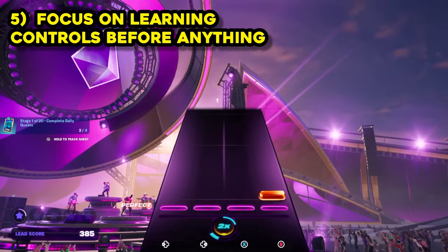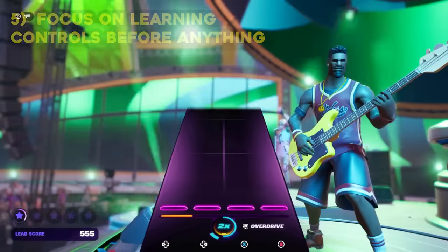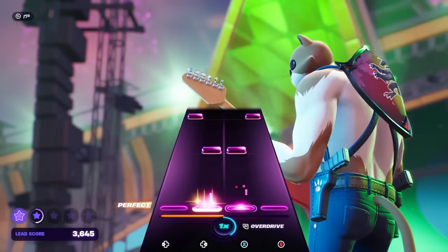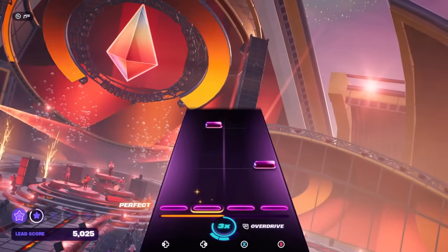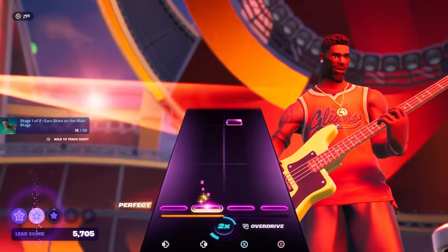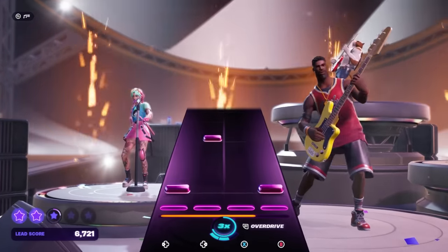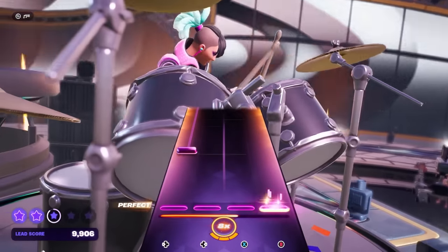There's this feature called overdrive that is activated by pressing the right trigger, and when you do so, it doubles your score multiplier for a limited time. The way you build up your overdrive meter is by accurately hitting the glow notes — these orange notes that will appear from time to time. I found it to be pretty problematic for my learning experience, because I found myself often trying to activate overdrive in the middle of an important sequence in the song, and then I would just miss like eight or ten notes in a row trying to recover. If you want my advice, I would say to simply ignore the overdrive for your first set of four songs, and then think about doing the overdrive after that. Unless there's a big break in the song where you can go ahead and activate it there to test it out.